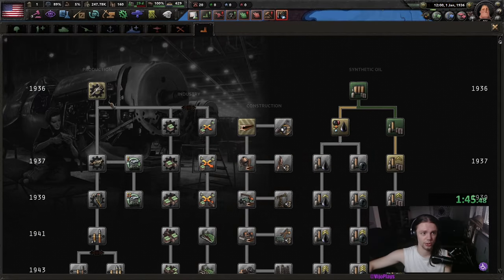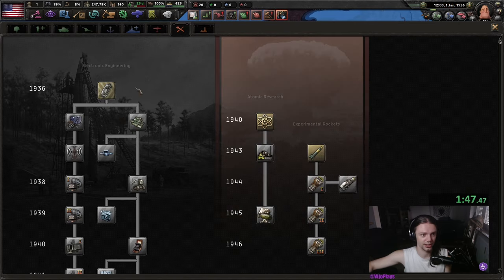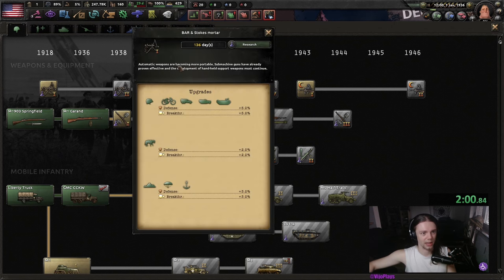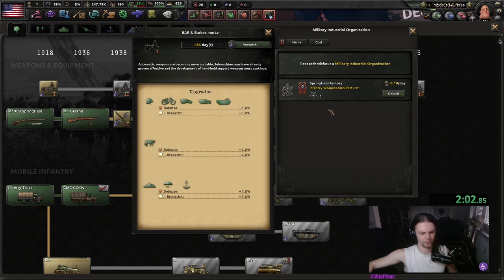Research is very simple — we're just going to get production, construction, and engineering. And with our final research slot, we are picking Mountaineers so that we can unlock Rangers later in the game, since those are an absolute S-tier support company.